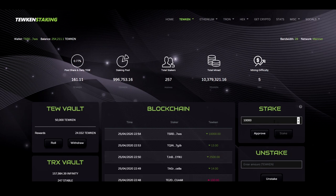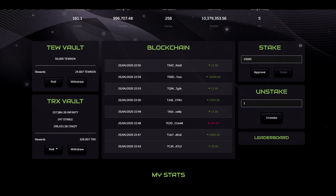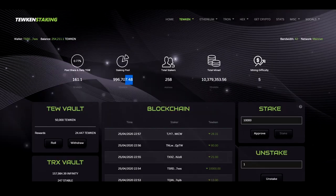There is no fee to stake, there is no fee to roll, and there is no fee to withdraw, but there is a fee to unstake. Whenever a user unstakes, the fee is used to buy back Toucans off of the market and deposit them back into the staking pool.